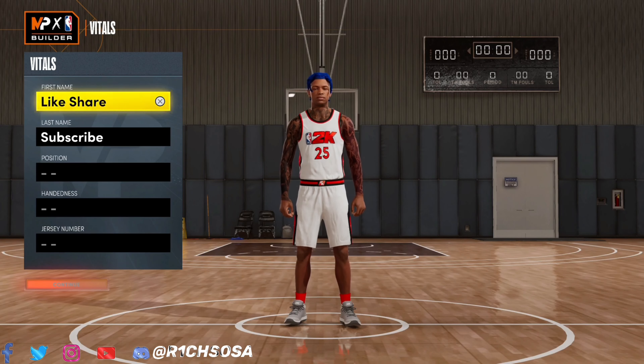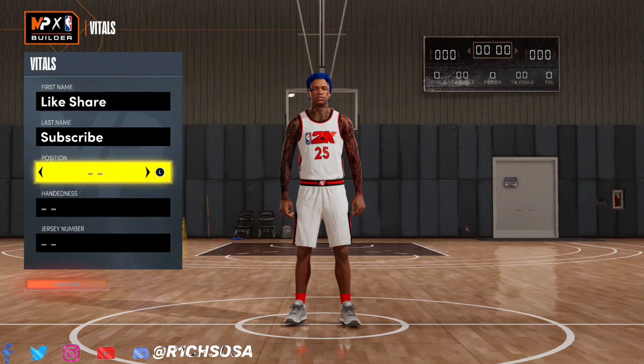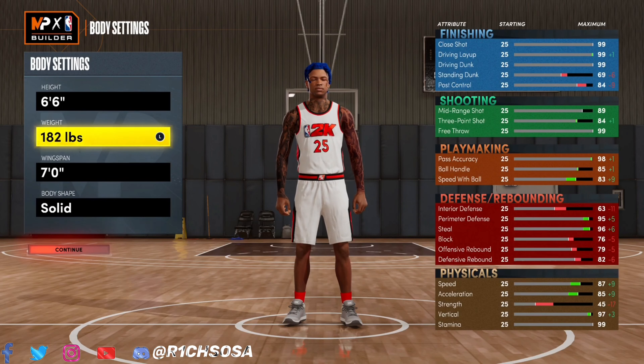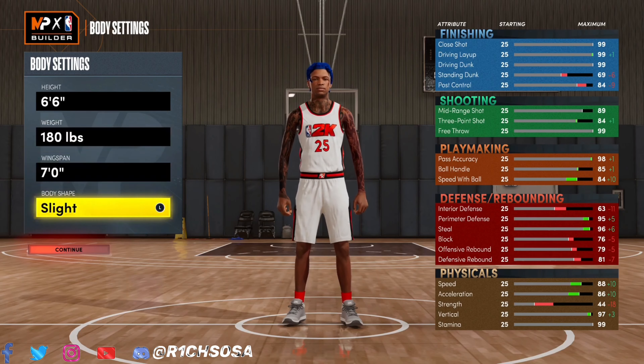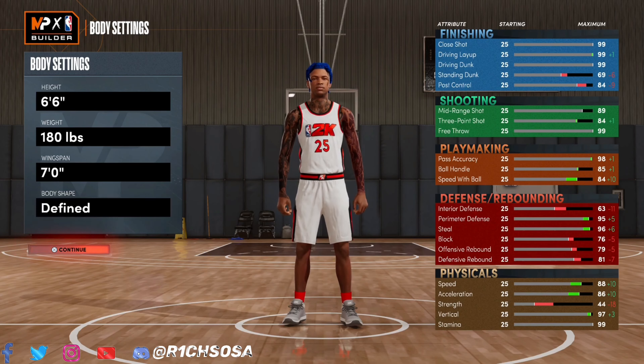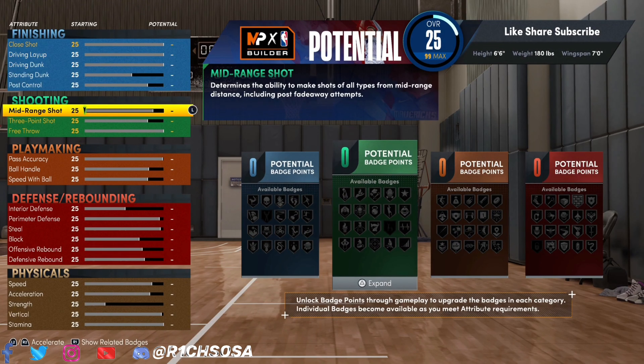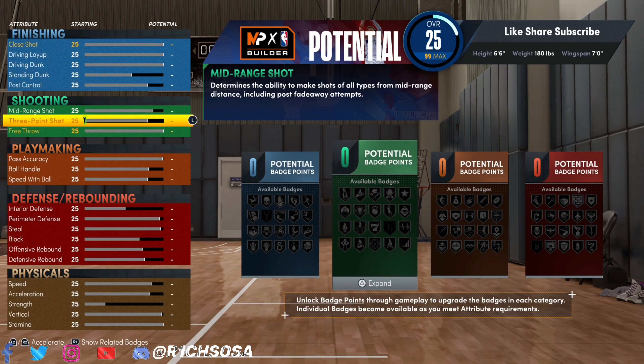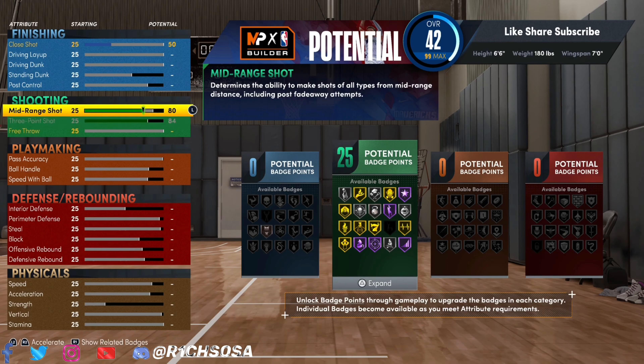I've got one final build remaining and this one out of all three is definitely my favorite. If you made it to the very end of this video I really appreciate you still watching. For this build we're making it out of the small forward position, with a height of 6'6", weight of 180.